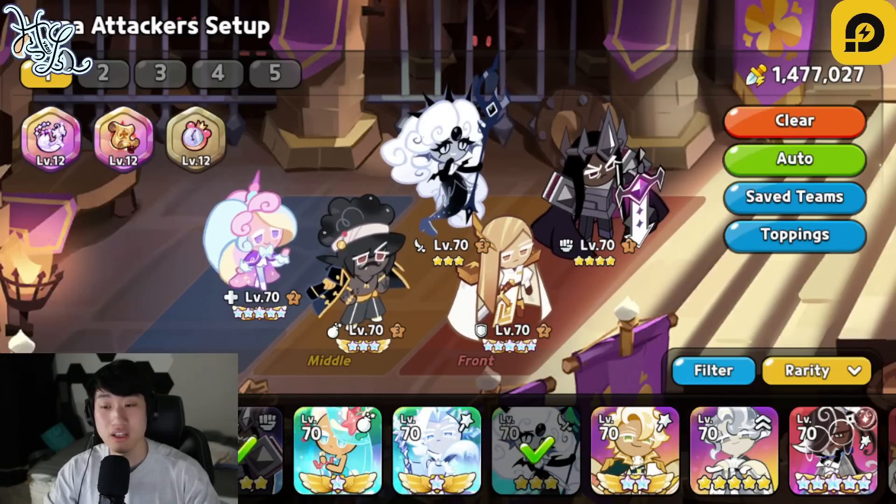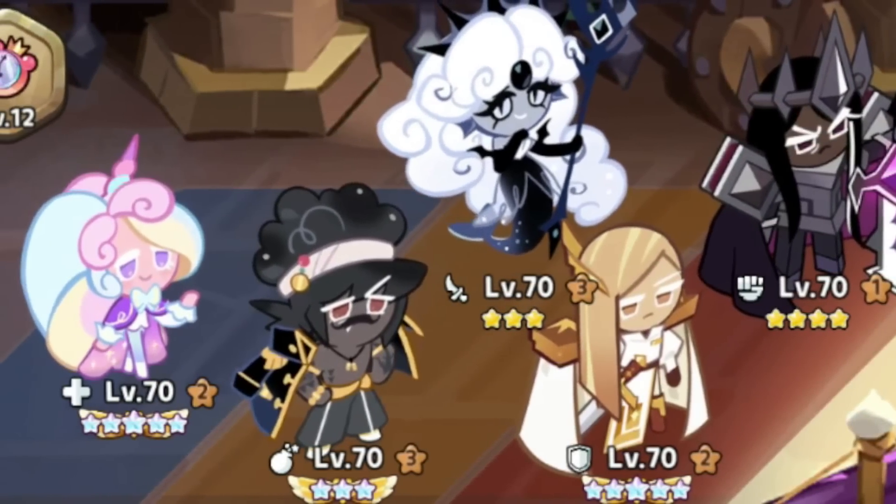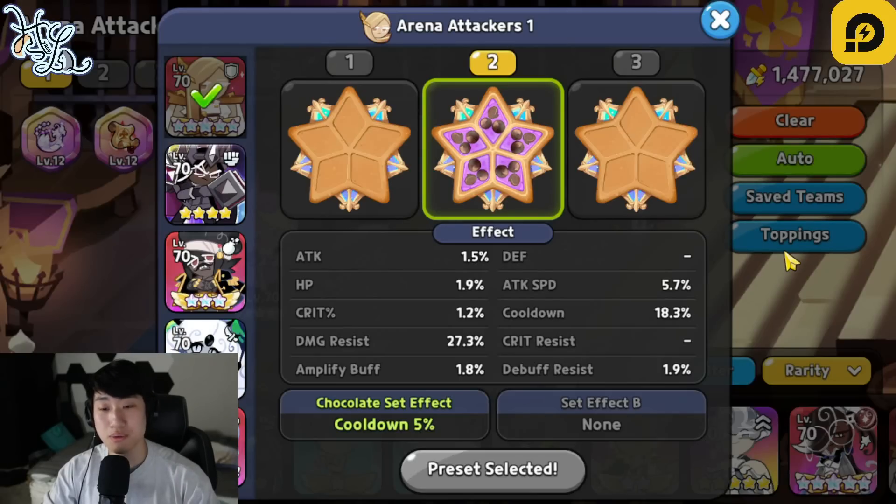Let me show you guys the team right now, and that's going to be Dark Kakao, Financier, we got Black Pearl, Captain Caviar, as well as Cream Unicorn. So going over the toppings real quick: